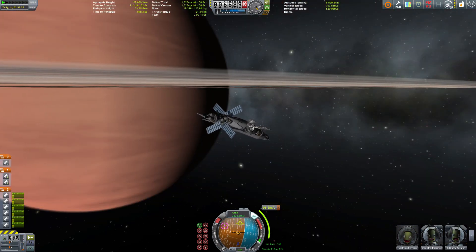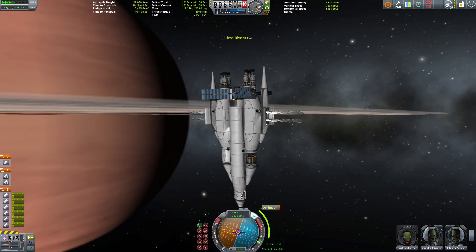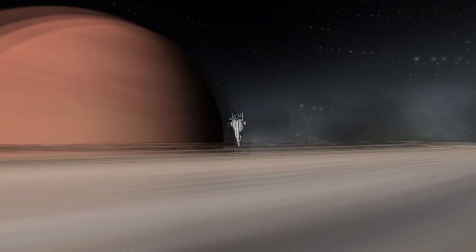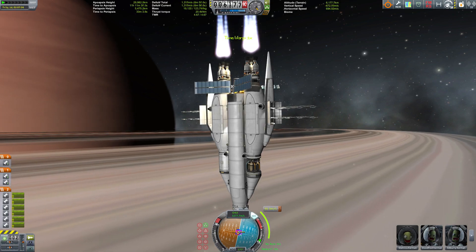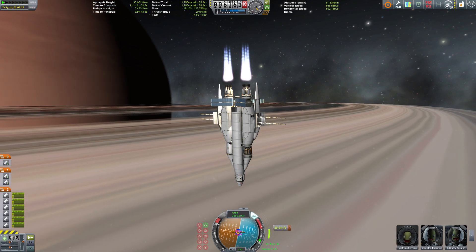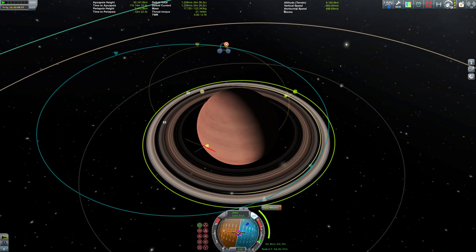Hello everybody and welcome back to Ozymandias, the conquest of the outer planets. As you may remember, we are still in orbit around Sarnas and we are in need of a lander and more fuel. That is why the ship is heading towards Ovoq, which is the second smallest moon of Sarnas — the smallest being Hale, which is basically just a big asteroid.